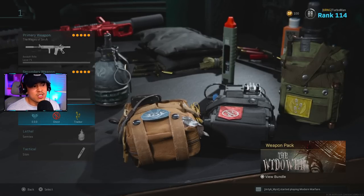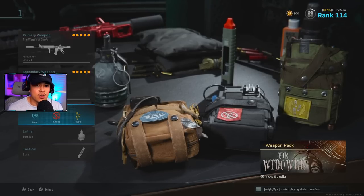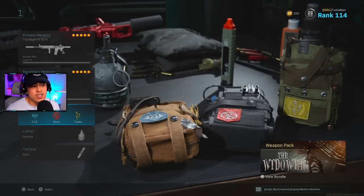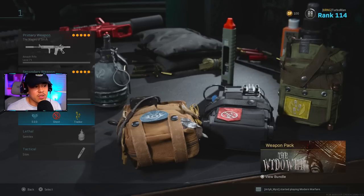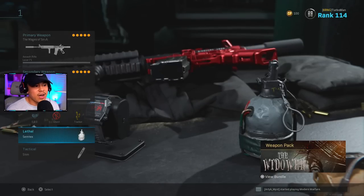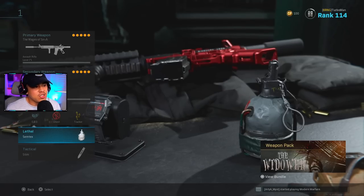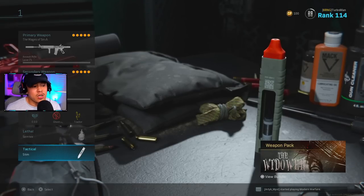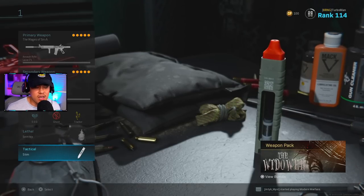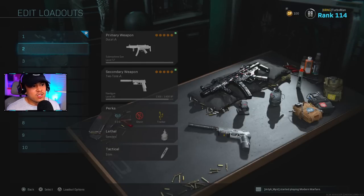For perks, I'm using EOD, Ghost, and Tracker to stay as stealthy as possible and minimize deaths. Tracker helps me track down enemies faster and leads to easier kills, especially as a flanker. Lethal is Semtex — C4 just doesn't go anywhere anymore, not as viable. Tactical is Stim Shot to heal as fast as possible and gain confidence going back into a gunfight.